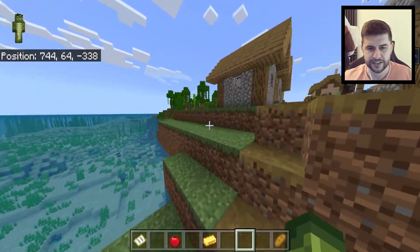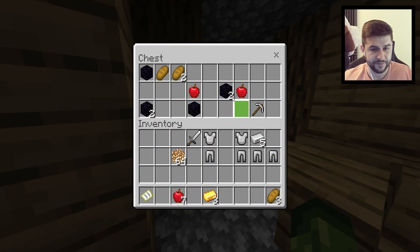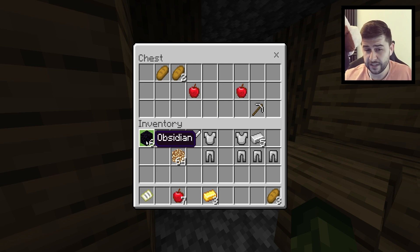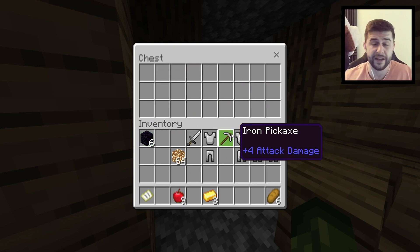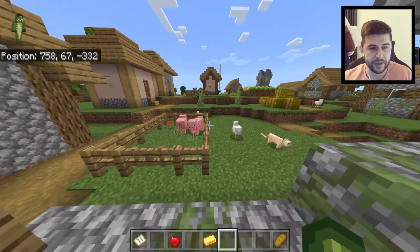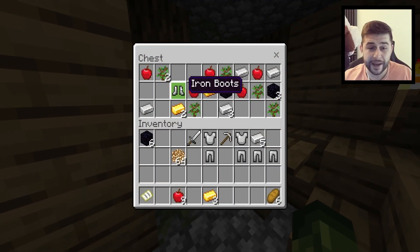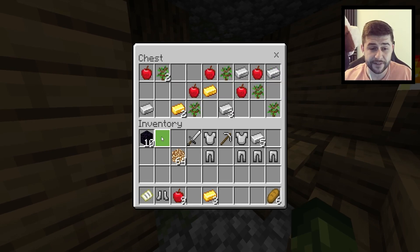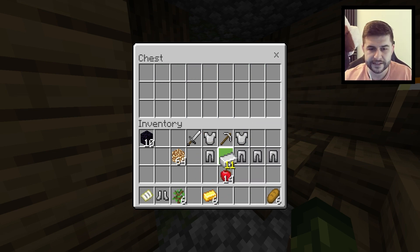There should be another one next door. This one has even more leggings, six obsidian, and even more apples. One of your friends is now going to have a pick, so one of you can be the miner and one of you can be the swordsman. And then the final blacksmith is going to give us some boots. We actually have enough obsidian to make ourselves a portal. We now have 14 apples and 11 obsidian.